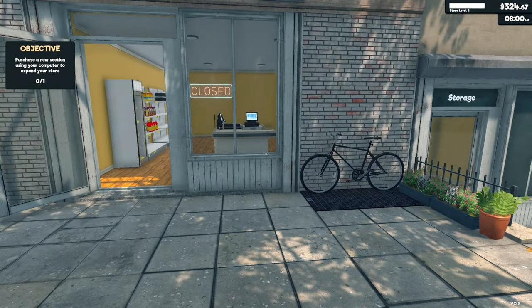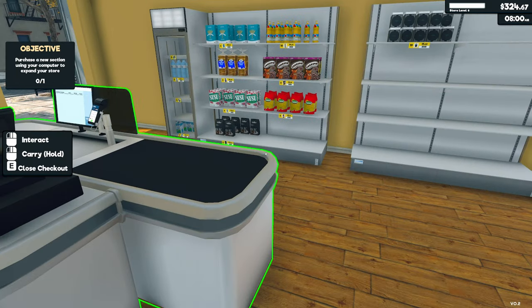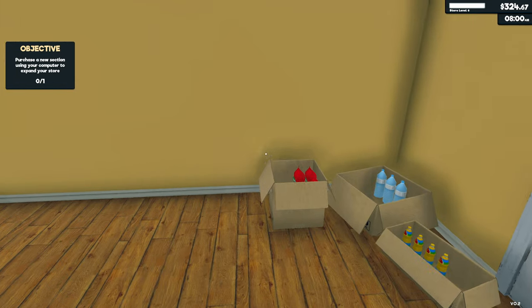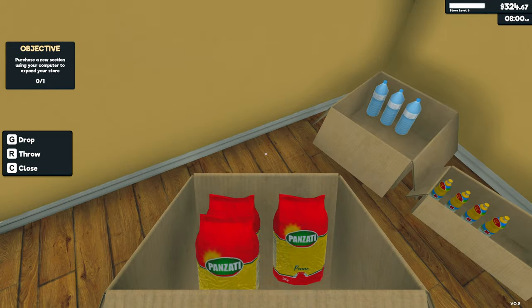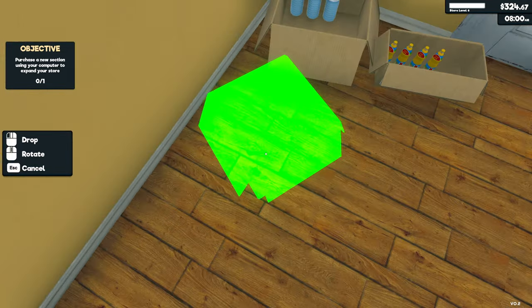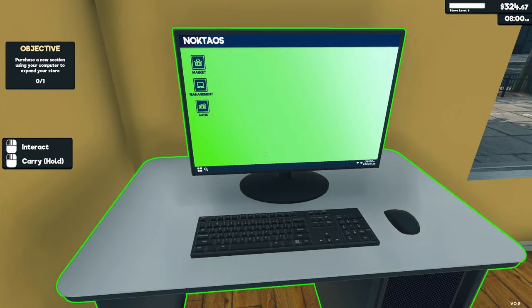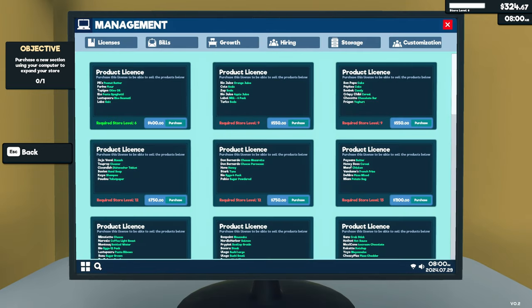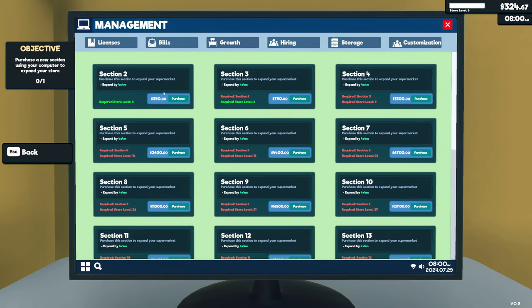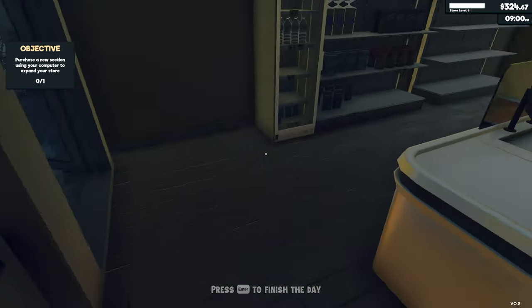Objective: purchase a new section using your computer to expand your store. And I don't think we're quite in a position to do that yet. Shop's closed and we have $324. Section two costs $350, so no, we don't have enough money. We're going to have to open the store and earn some more money.